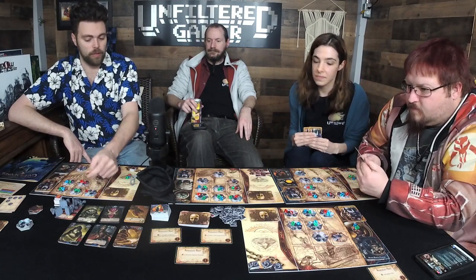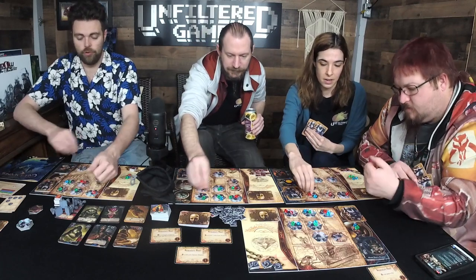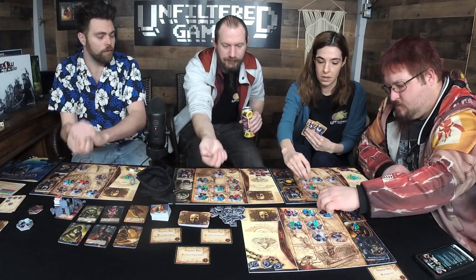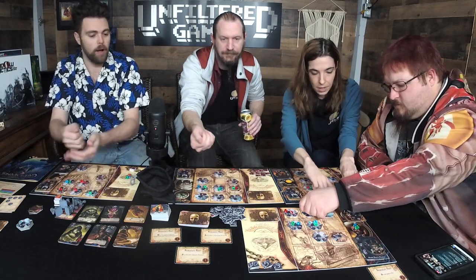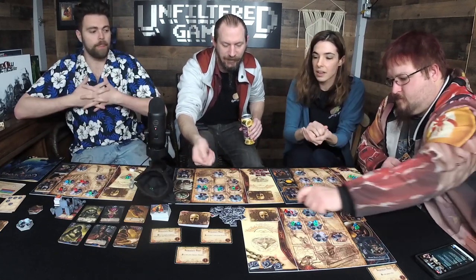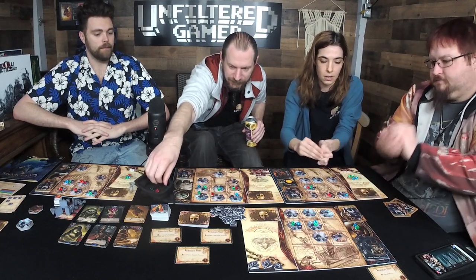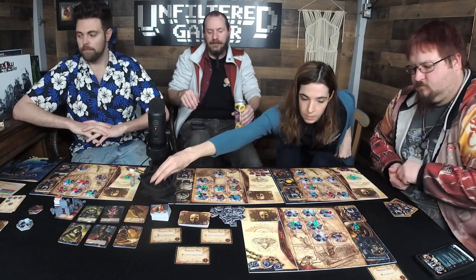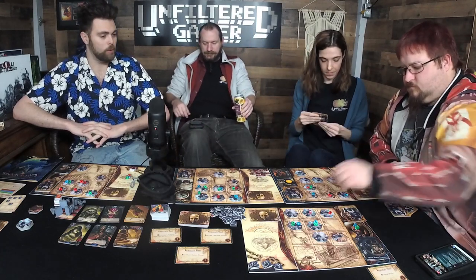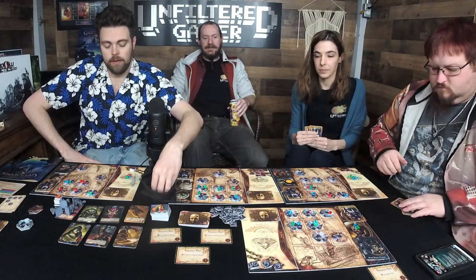Wait — both of these investigators have two madness markers. During the day phase they should only have one. Take them back, shuffle, pick three and place them again. During the day phase you get one madness per investigator; during the night phase you get two. So the night phase is better for cultists getting investigators.